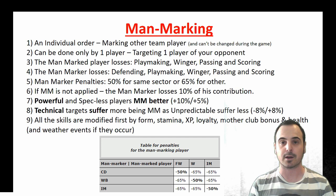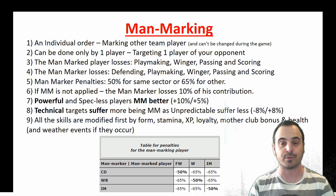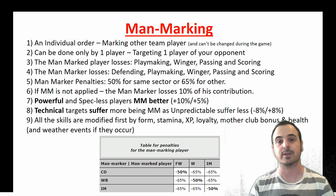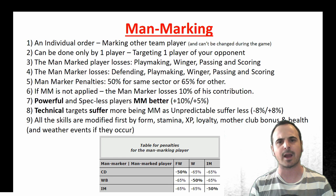About the sectors: if you are man-marking someone in their own sector, his contribution penalty will be less. A center defender man-marking a forward will lose only 50% of his contribution. If he man-marks someone in another sector like a winger or inner midfielder, the man-marker will lose 65% of his skills. Similarly, a wingback targeting a winger — no matter which side of the field — will lose only 50% of his skill contribution, while targeting someone else will cost more.